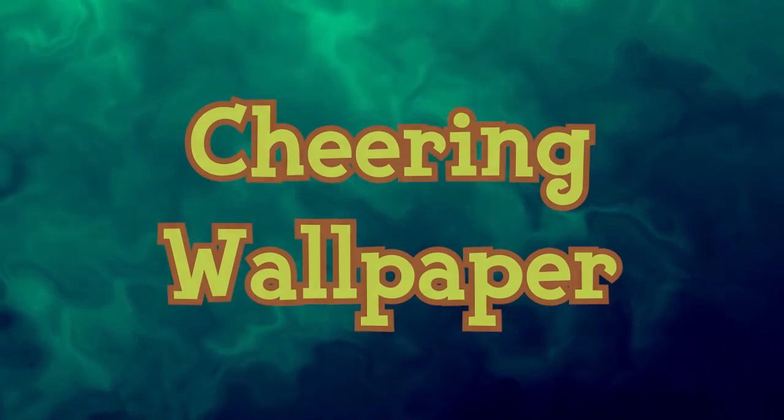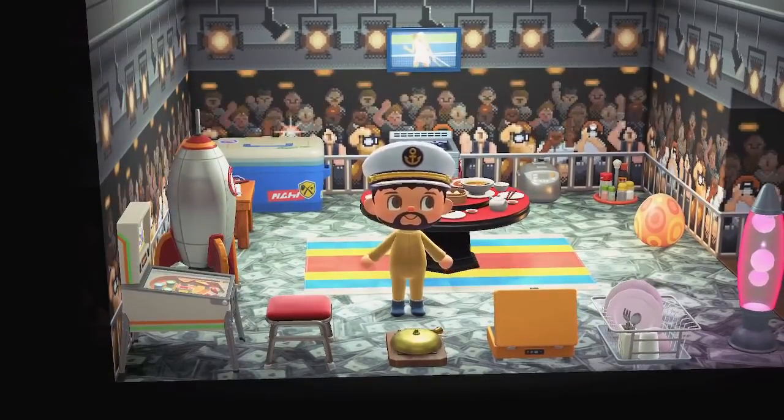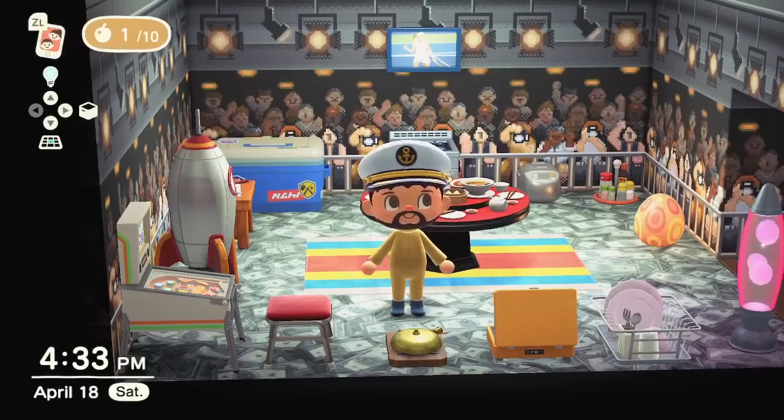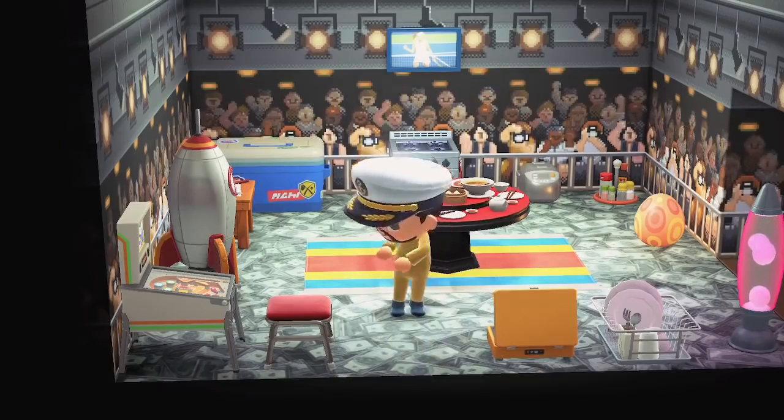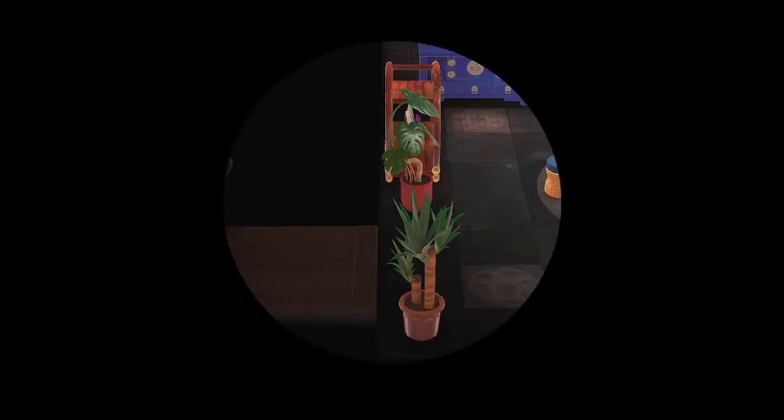There's a Wendell/Sahara-exclusive wallpaper called Ringside Seating that shows a crowd at a boxing event. There's a furniture item in the boxing set called the Judge's Bell. When you interact with the bell to ring it while Ringside Seating is in use, you'll hear the sound of an audience cheering and cameras flashing, just like a boxing match.